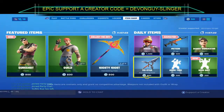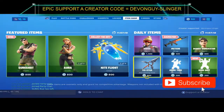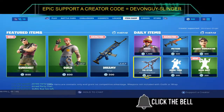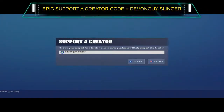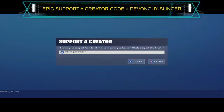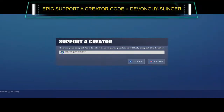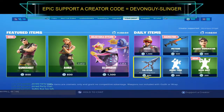So if you find this interesting or it's helped you out at all, please go ahead and hit that subscribe button, also hit the like button, and click the bell to turn on all post notifications — it would really help me out. I also have the support creator code: it is devonguy-slinger, so please enter that into your support creator section in the item shop. I've been DevonFeller Slinger and I'll catch you all again very soon.